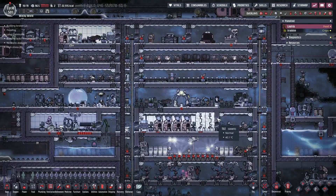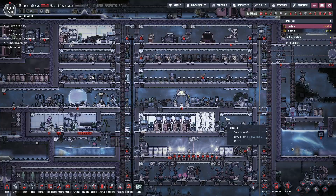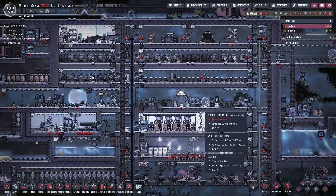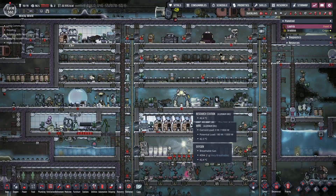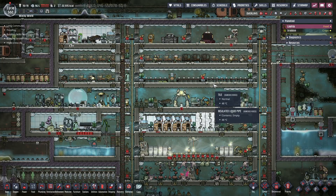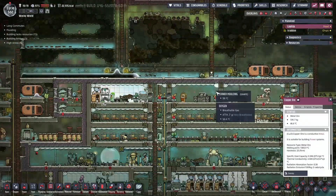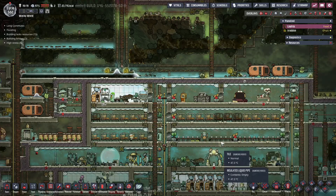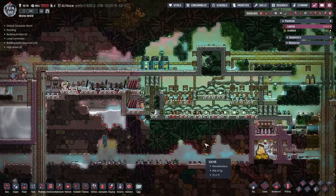Hello everybody, welcome back to Oxygen Not Included Spaced Out Edition on our Wacky World cartoon reboot colony. So if you've been following along the past few episodes, we've been having lots of fun — stress, lack of food, all kinds of stuff — but we've also been making good progress. We made the decision that it's okay to be stressed out because we were going to do some important stuff, mainly getting our new oxygen system online, which it is working.